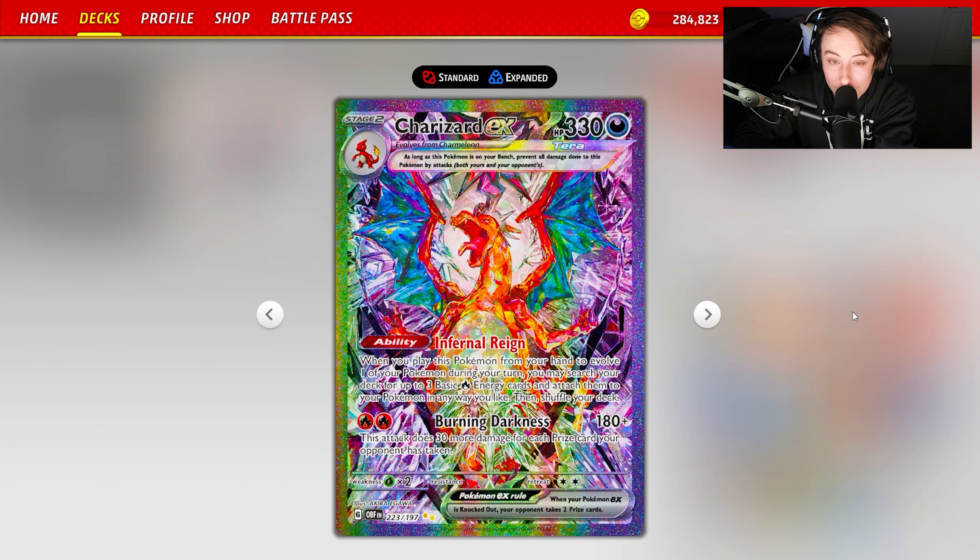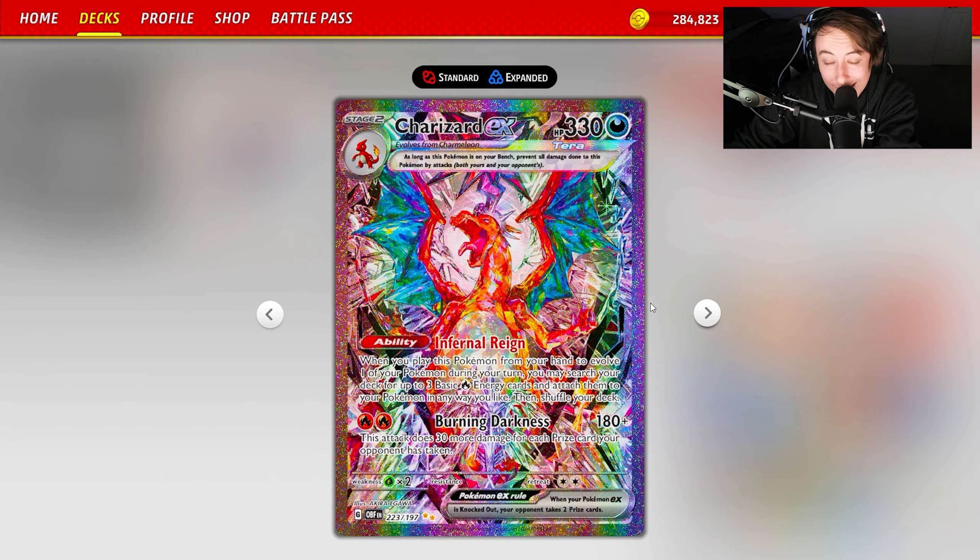Charizard EX is great post-rotation. Starting with the card: Infernal Reign — when you play this Pokemon from your hand to evolve, you search your deck for up to three basic Fire energy and attach them in any way you like. Burning Darkness does 180 plus 30 extra damage for each prize card your opponent has taken. You cap out at 330 damage if your opponent is at one prize, and it has 330 HP.